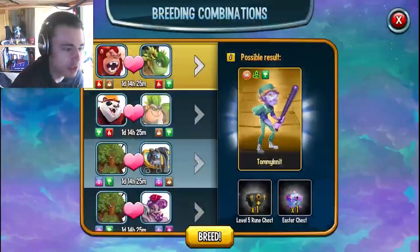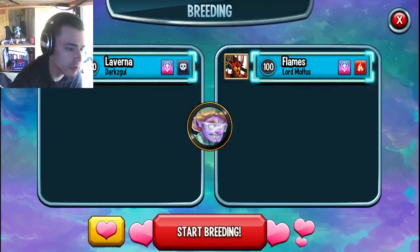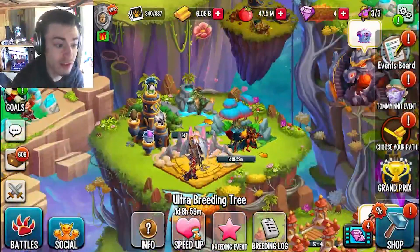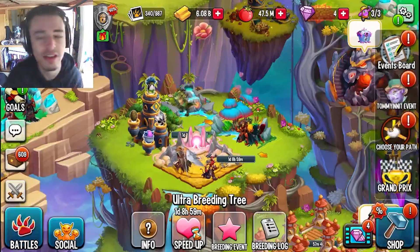If you have the ultra breeding tree, you can do two at once, but you do have to pick a different combo because you're already using those monsters. I got 32 — one day and eight hours — that is not the monster. That's an epic, not even a legendary.